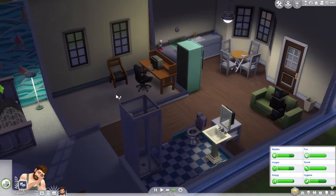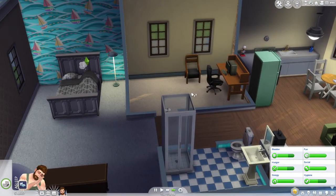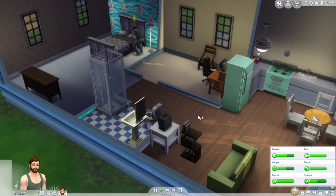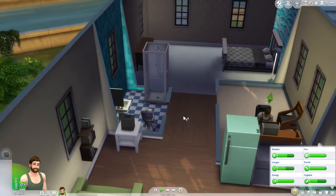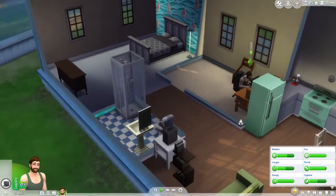Nap time! I think this office space is going to work out really well — it's big enough that you can have extra furniture, chairs, knickknacks. The house space in general I really enjoy. Not sure why there's no door here — that may be something we correct at some point.